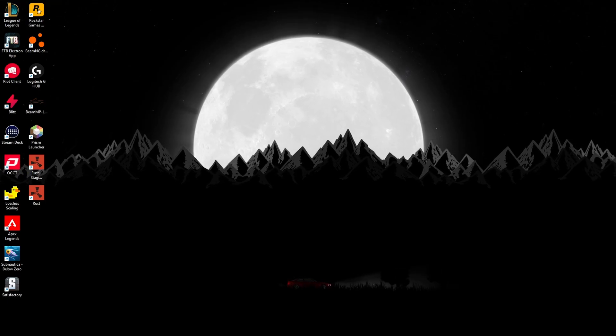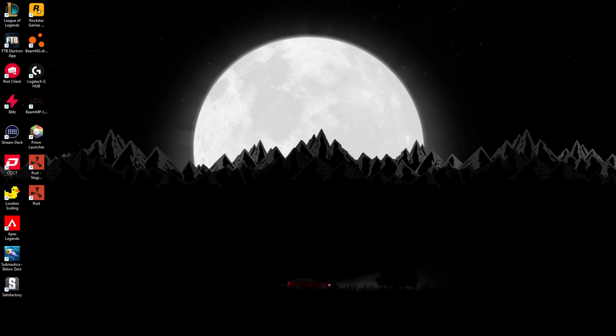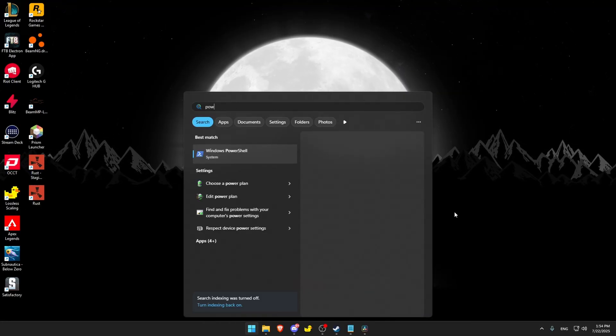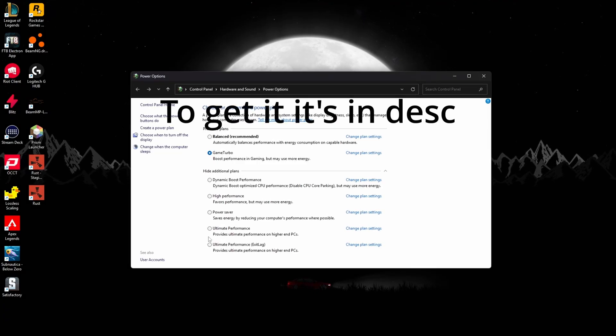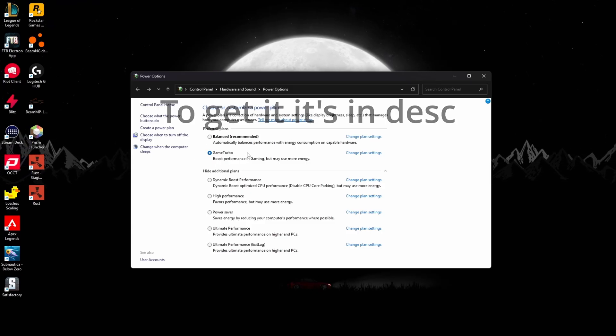In today's video I'll show you how to get the max FPS out of your potato PC. First step, you want to go to power options. You want to use ultimate performance — I'm using a custom one myself.